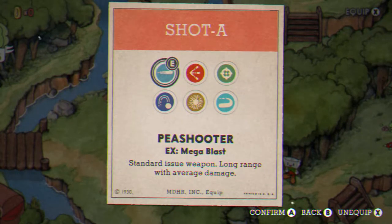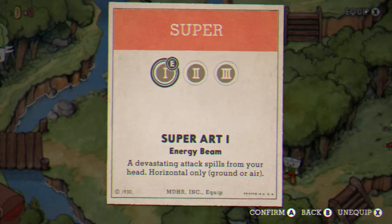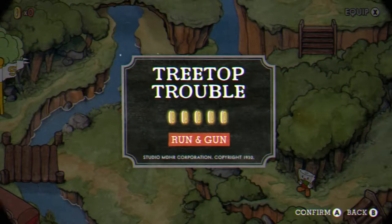For the shot, I only put P-Shooter because by this time, if you have the charm, you might not have anything else — but if you do, feel free, because any shot works for this. Super R1, because you should have it by now. And Smoke Bomb, I just prefer it over everything else, but honestly anything works. Just don't use Whetstone, because it doesn't really help out that much in this run-and-gun.